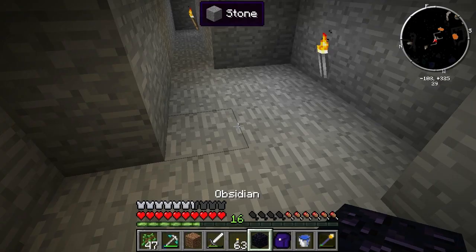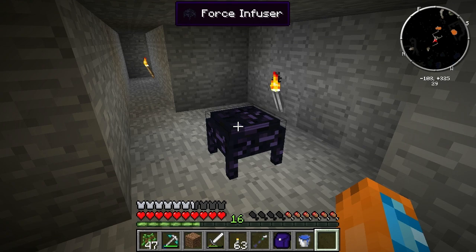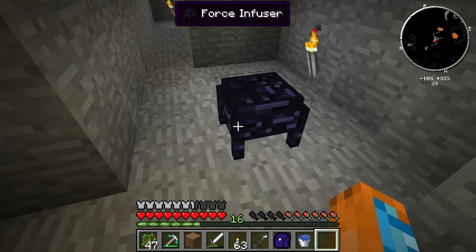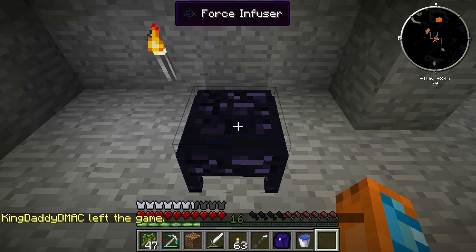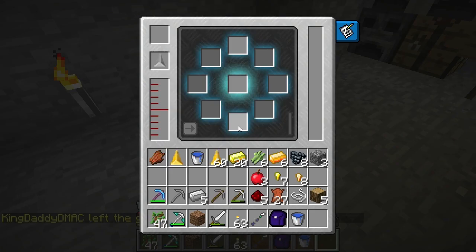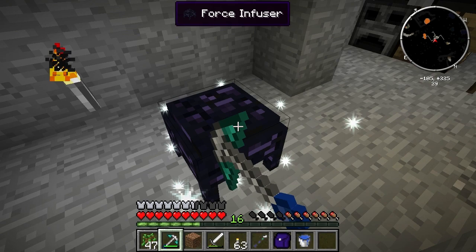There we go — it's even easier than I thought. You just have to right-click the obsidian directly. It's really important to get used to right-clicking things in Darkcraft, because you'll see things and think 'what on earth is this?' So let's take this thing apart.